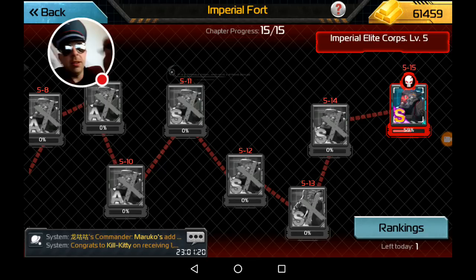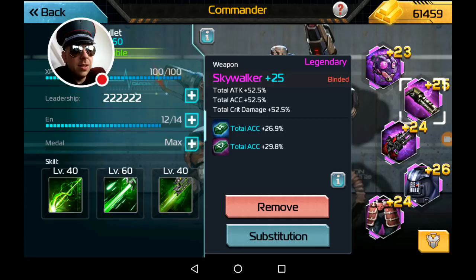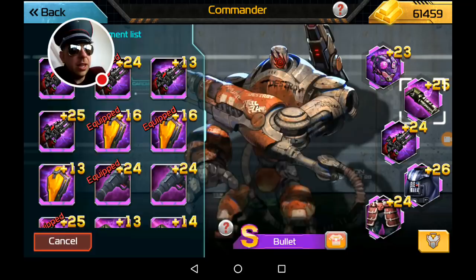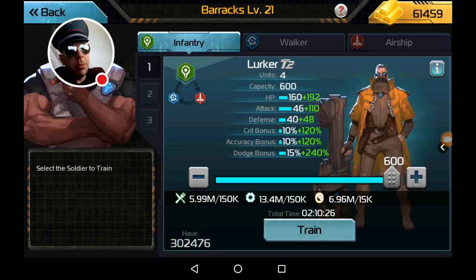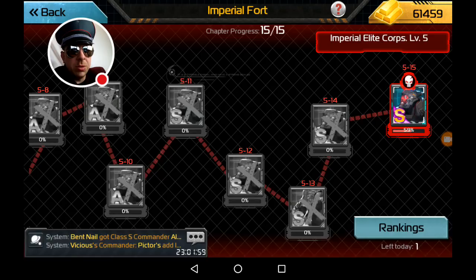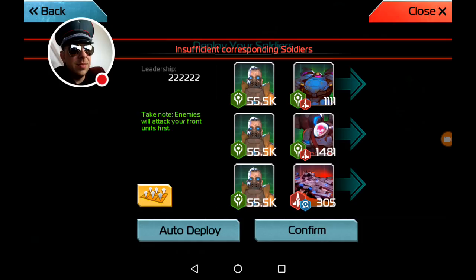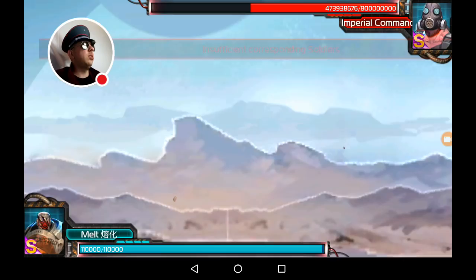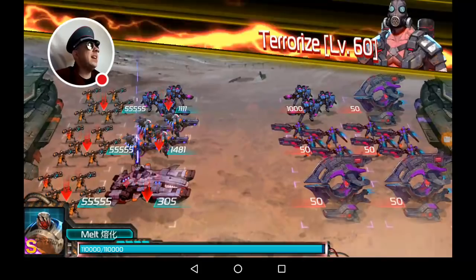Now let's try it again, but this time we're going to swap in a piece that has crit-crit on it. Tier 2 has a natural 10% crit, so stacking that 60% on top gives us about 70% crit. Remember, we're not getting the research bonuses here. 70% is pretty good — almost 70%. And let's see what that yields us. The number to beat is 27%.